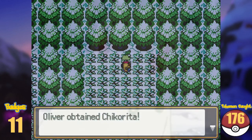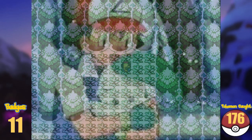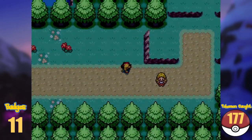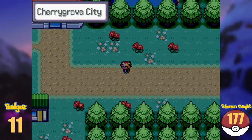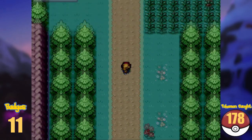A bit later, there is the Chikorita which ran away from us earlier. And like in the anime, Chikorita joins up. Heading to Cherry Grove, there is little for us to do here as well. When fishing, we can get our hands on a Wooper here, before we leave to Route 30 in the north.